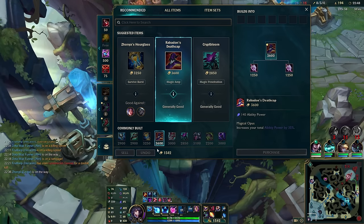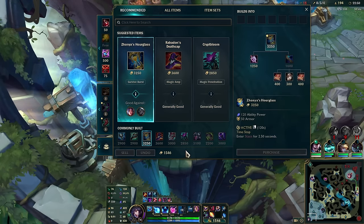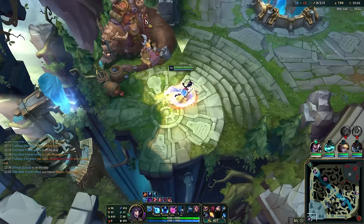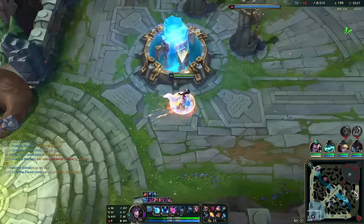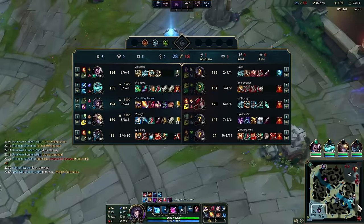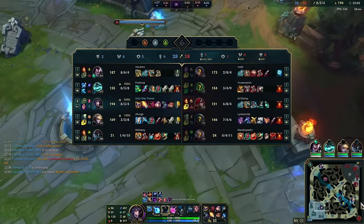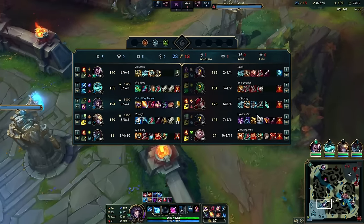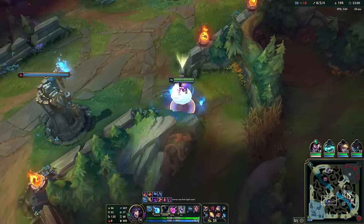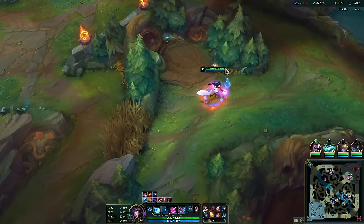Next item — we're doing well enough. We're going for a Mejai's here since we're ahead, then Zhonya's to protect the stacks and because they're all AD. We might sell Mejai's for Rabadon's depending on how the game plays out.